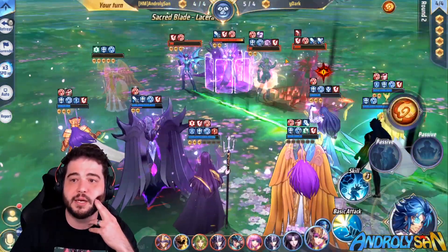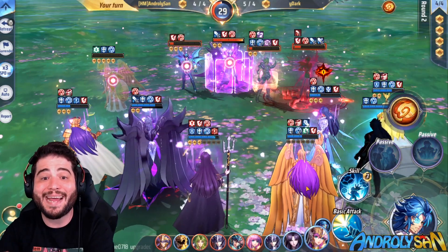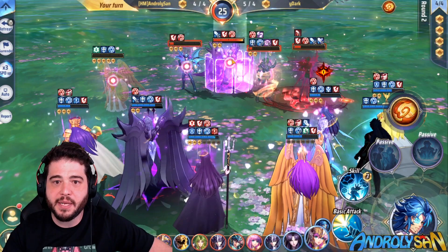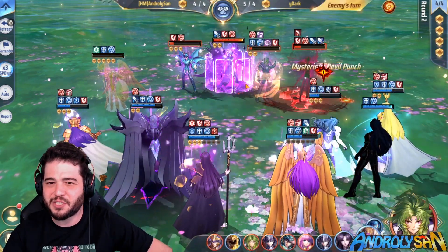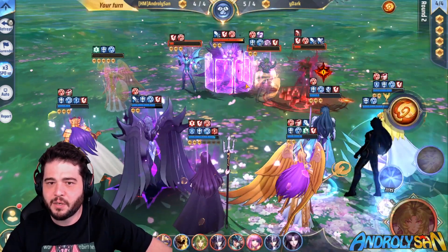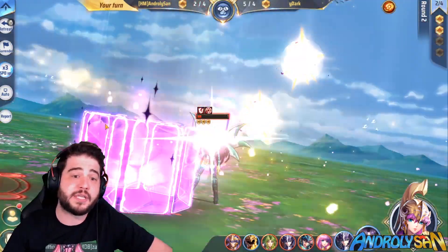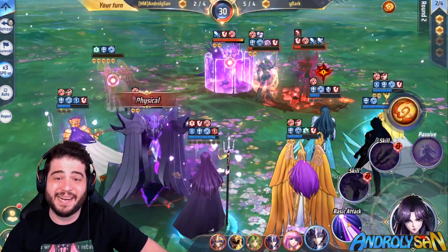Maybe we could have done damage to Thanatos. But look — I can execute Shiryu if I don't use the energy with Cannon. I spend some of these shields and execute Shiryu — Shiryu goes bye-bye. Unfortunately now I don't have enough energy for Saga to attack again.